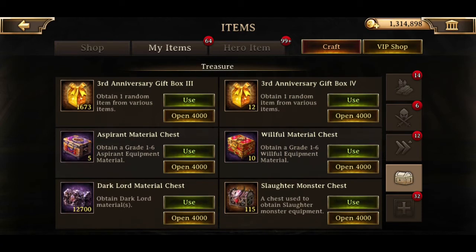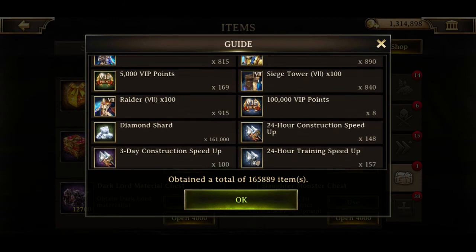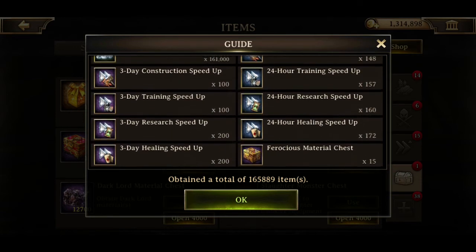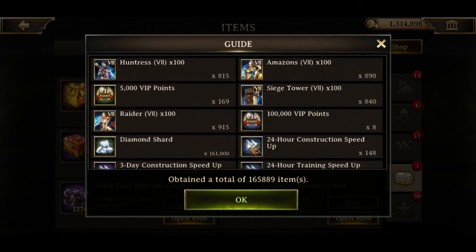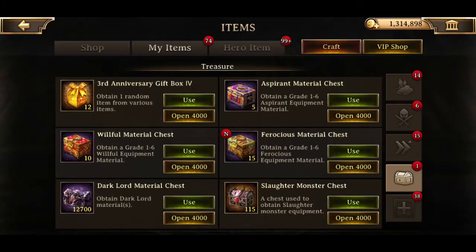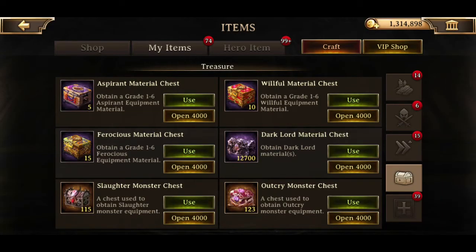Now these threes have good shit - they've got tier 7, VIP, gold. At least I'm pretty sure it's the threes. It might be the fours. No, it's the threes. VIP - that's actually pretty nice. That's like 1.5 million VIP. Bunch of speeds. Ferocious material chests. And tier 7s - nice. What's in the fours? 500 orbs of trials. I really need those orbs of trials badly.